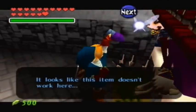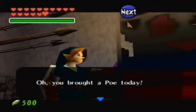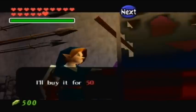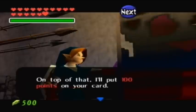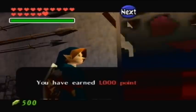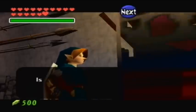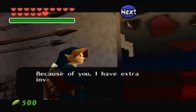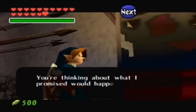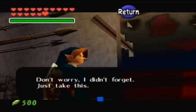Alright guys, so we have one more big Poe to turn in here. Don't do that, Link — you stoop. Alright, oh I can't even see the guy. He's hiding. It's like I'm turning it into that waving stick or something. 'Oh, you brought a Poe today. You're thinking about what I promised would happen when you earned 1,000 points.' Heh heh. 'Don't worry. I didn't forget. Just take this and run.'